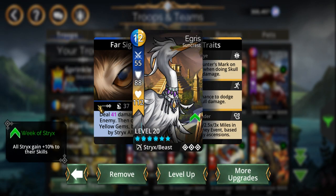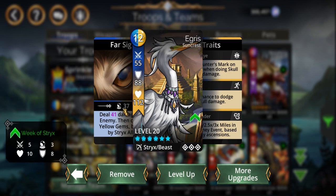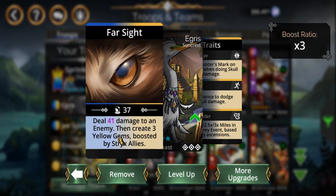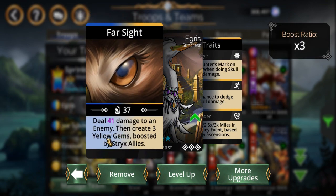Let me show this real quick. Aigris is a journey troop — he's kind of like the Chalcedony red dragon troop, I can't remember his name, or the purple elven bow chick. But yeah, this guy does the same thing: he loops. Looks like he creates a bunch of yellow gems and boosts his allies.